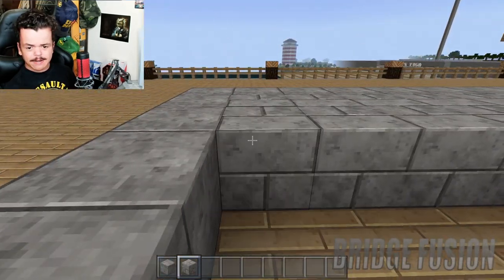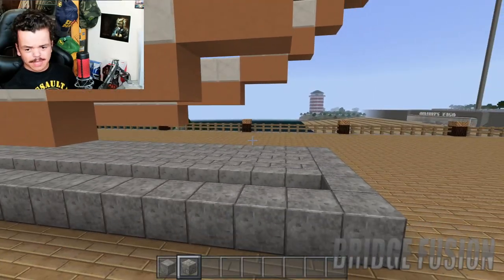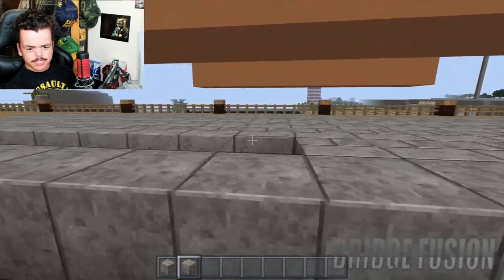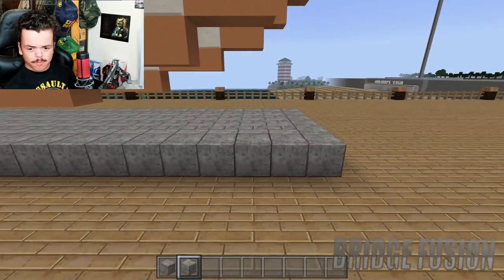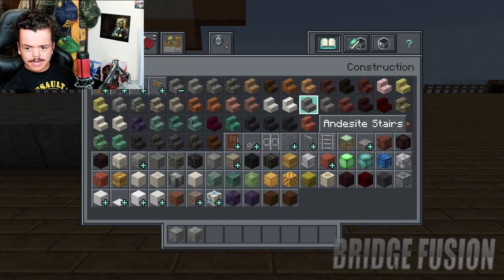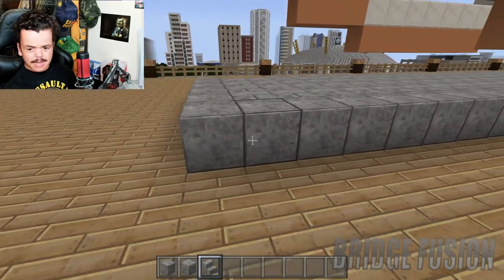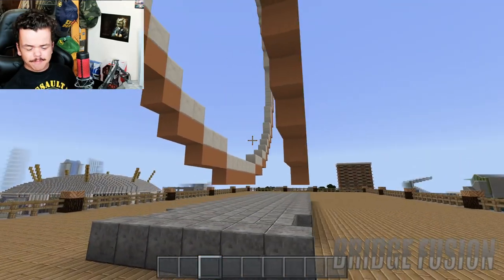I think the entrance and exit is probably going to be on that side and this side. Let's get that all filled in just like so, and then we're going to have some stairs right here — let's use stone brick again. So that is going to go there, and then these are going to go here as well.